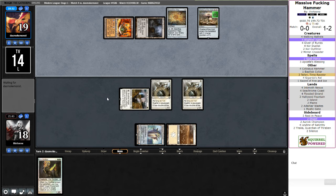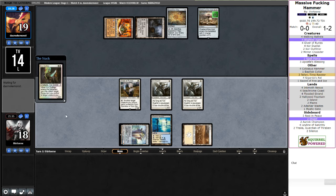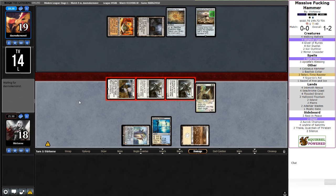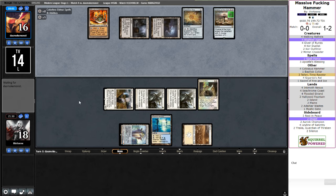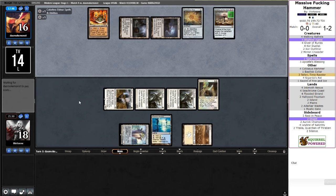Chalice of the Void on one — that shuts off my Hammer. It doesn't shut off Sword of Fire and Ice, and Teferi can bounce it. Although the way this is going, I might just have the fair beatdown plan. They can't crack Expedition Map yet. A Thought Knot can potentially come down if they just naturally have an Eldrazi Temple. In the meantime, I can just cast Sword of Fire and Ice, put it on the Core Outfitter, make it a four-four. Reality Smasher is going to shut down my entire game plan too.